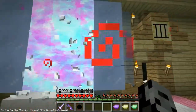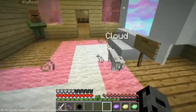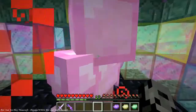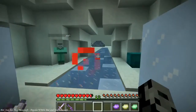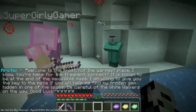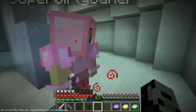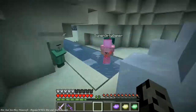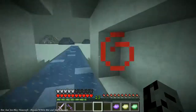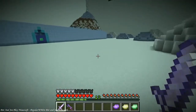The Frost dimension is next. I love how the portals look. Maybe Cloud will come join us again - I'll push him in! It's way too late to turn back now. We get on this and enter the new dimension. There's an arctic villager: 'Welcome to the Frost - not the warmest place, I know.' He's really pale. 'You're here for the fragment - it's at the end of the impossible maze. I'll give you the key to the maze if you can find my frozen gem hidden in one of the igloos. Be careful of the white walkers. Good luck.' We also spot an armor key button for new armor.